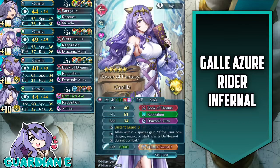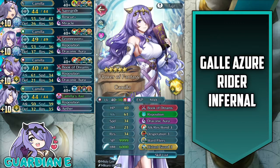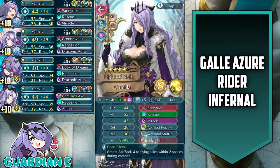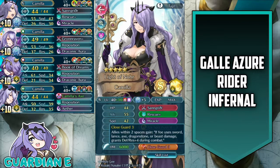Finally, we have Light of Noor Camilla, Brave Camilla, merged at plus 10 with an Attack asset and 5 Dragonflowers. She has native Sangreether, Rescue Plus, Miracle, Attack Speed Push 4, Wrathful Staff 3, and then the two skills that matter — Goad Flyers as well as Close Guard 3.